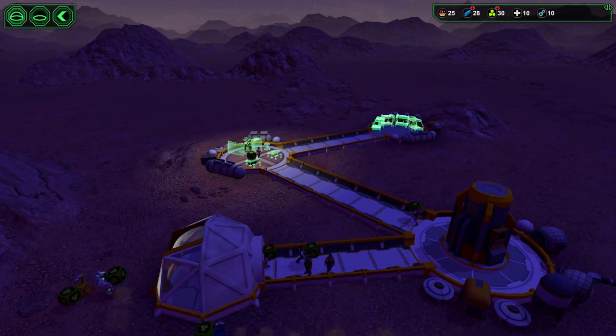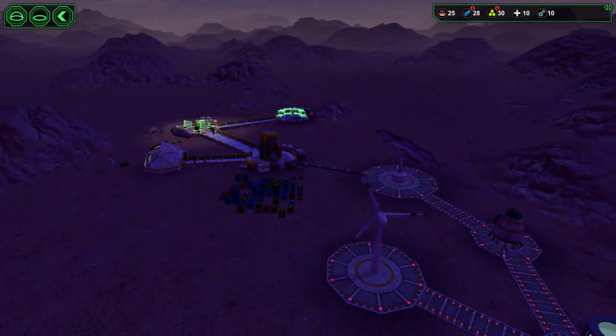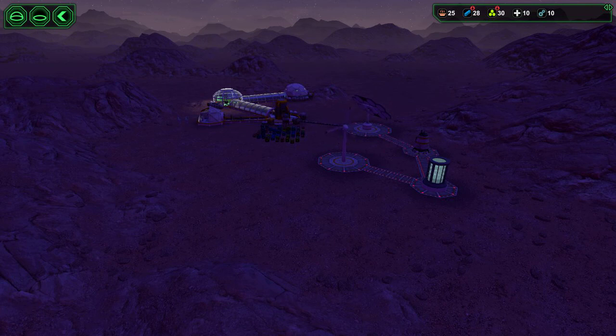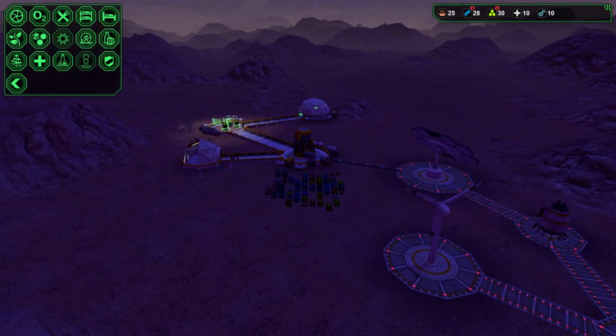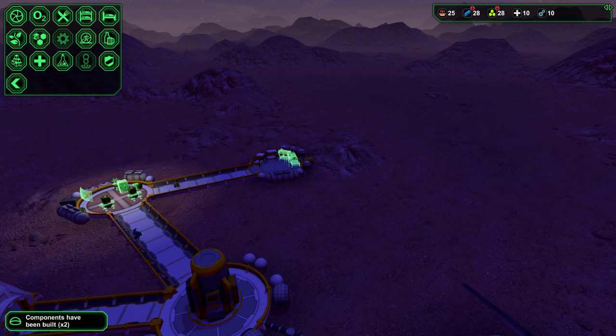I'll be building out little bits and pieces. There's a meteorite somewhere nearby. One of your crucial things is your power — you run out of power and everything starts shutting down, from oxygen to water to food growth. Everything.